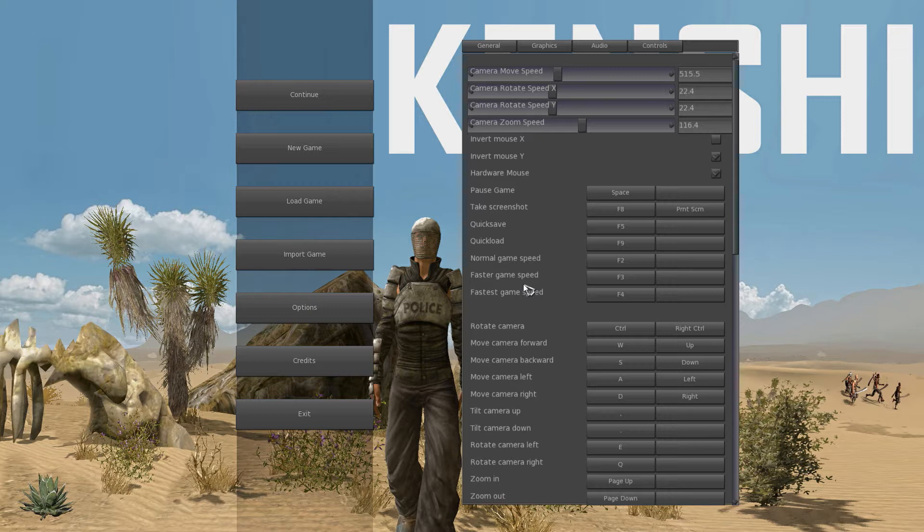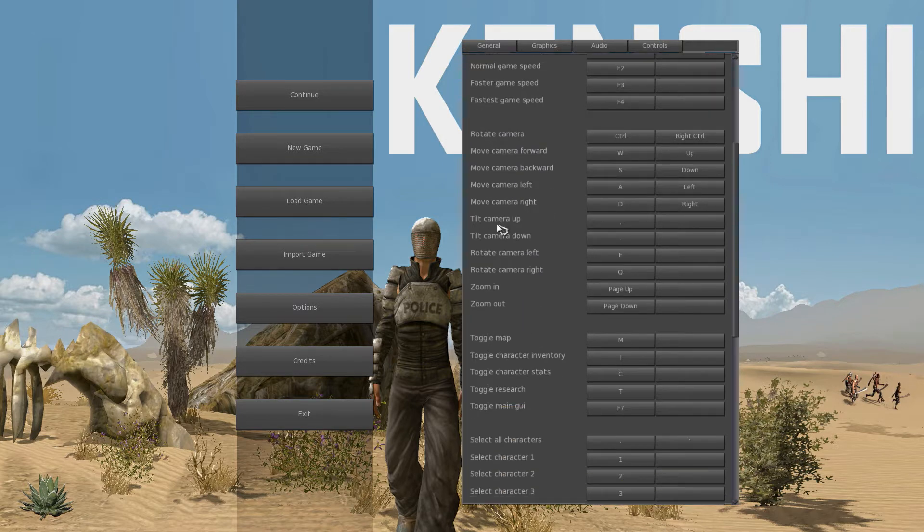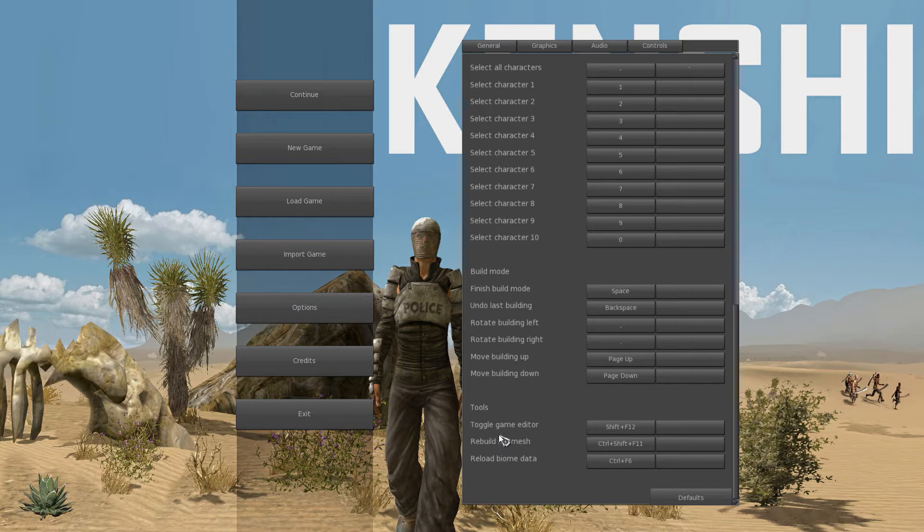This game is an isometric-ish view — not first person, not third person, more top-down but you can move the camera. There are game speed settings: it's more of a simulation style. There are four speed settings — paused, normal speed, double speed, and what I believe is quadruple speed. You've got X and Y axis mouse inversion, rotate camera buttons, and you can do a lot of camera movement with your mouse or WASD.